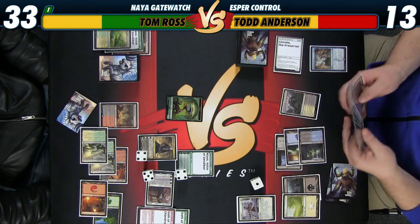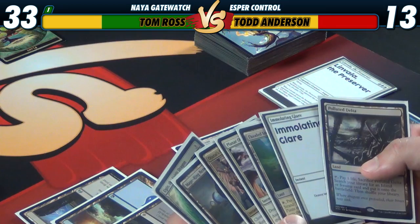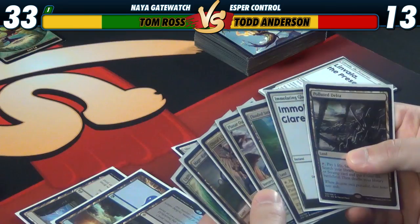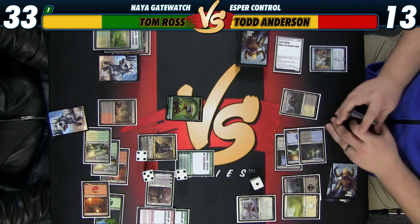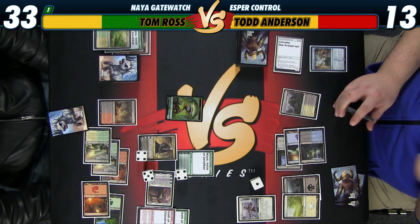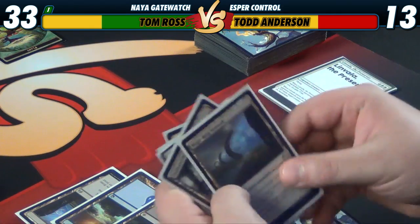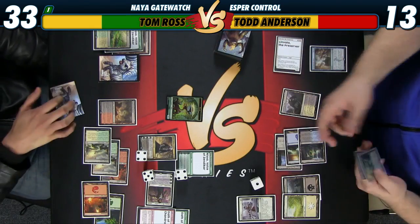Well, now I feel like an idiot. We screwed up and hopefully we get really lucky next turn. I think we're pretty close to just dying here — just me in a desperation move. Take these 2. Hope we draw an untapped land next turn. We're going to use the mana floating, play this, activate this.